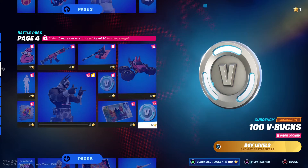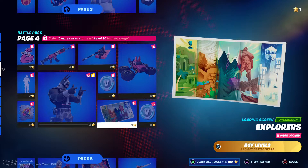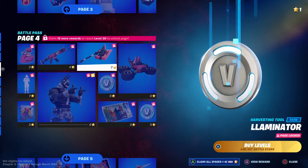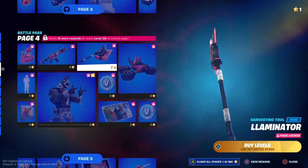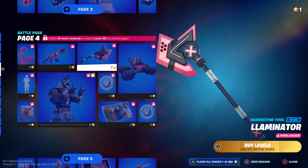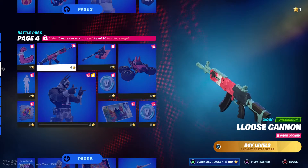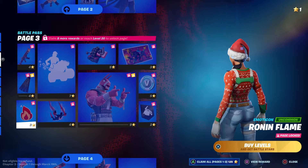This looks really cool. I'm gonna have to say I really like that loading screen as well. So does the loot llama pickaxe — not something I personally use, a bit too pink for me, but it doesn't look half bad. Also the wrap — I might use that wrap.